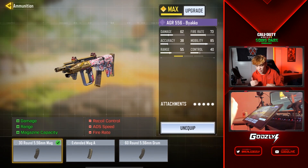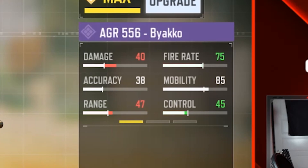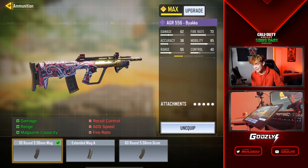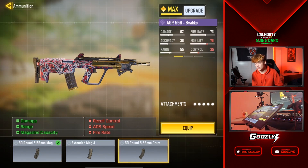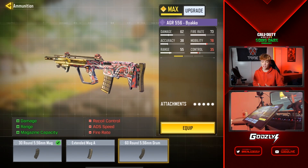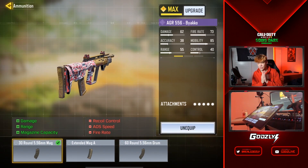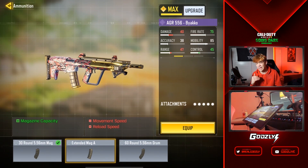Moving on to ammo — this is really what makes this gun fancy. The 30 round 5.56 mag increases your damage by 22. As you can see, when I switch to the extended mag A it only does 40 damage, but with the 30 round it does 62. The downside to the 5.56 mag is you lose a little control and fire rate. The 60 round turns it into a full assault rifle but you lose mobility. For a hybrid build I'd recommend the 30 round; for SMG use the extended mag A for more mobility and higher fire rate.